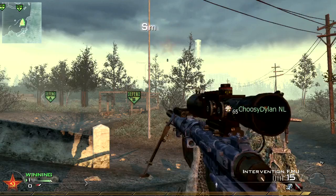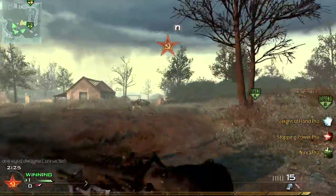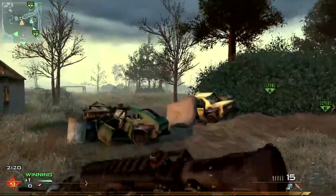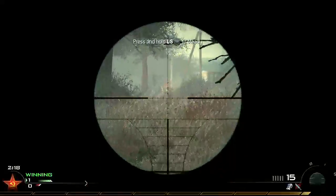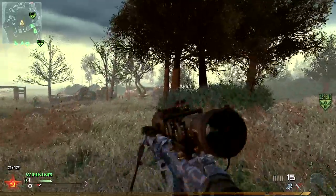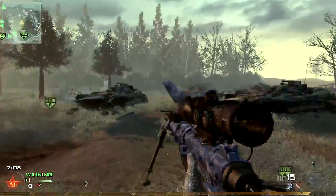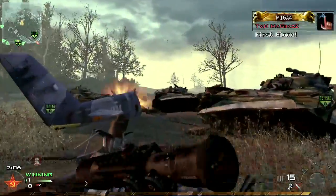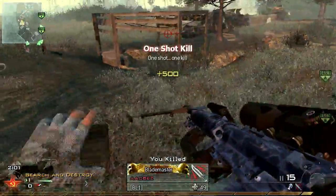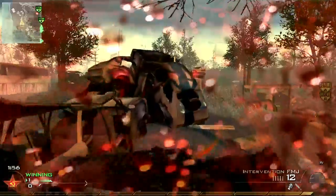Basically, what I've done is I've uploaded two gameplays to ZedShare. The first one is a game of Search and Destroy on Wasteland where I'm using an Intervention, and my team of me and five randoms win the game 4-0, and I get a kill death of 8-1. And I know 8-1 isn't really a great Search and Destroy kill death ratio, but in the second round, which you're seeing now, I get an Ace with a 4-9 clutch after the enemy team has planted the bomb. You can see that my sniping was rather sloppy, but I get better towards the end of the round and get some fairly nice snipes.